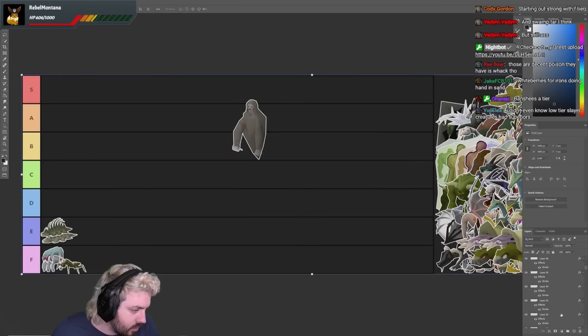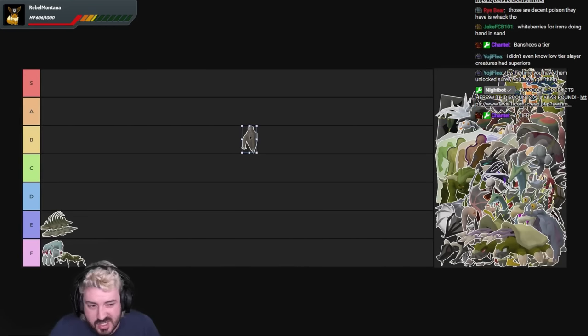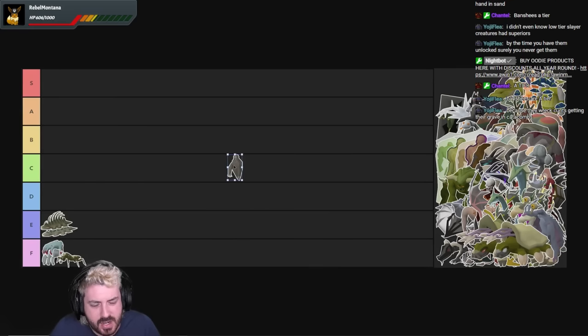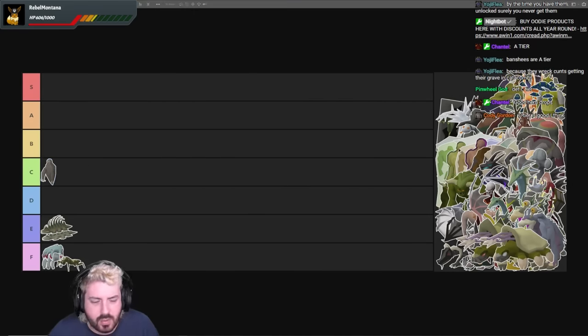Banshee. Banshees are kind of garbage to be honest. They require you to wear earmuffs, which especially at low levels means you just want to wear your dragon med helm or whatever you've got. The drop tables are actually not too bad though, and they're very easy to kill. The only problem is getting to them, unless you go to warped banshees in the catacombs. I think C tier is probably a comfortable level for banshees — I never really had a problem getting them, they're not bad mid-way through Slayer.